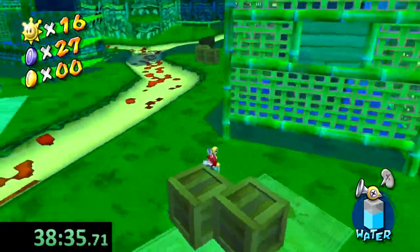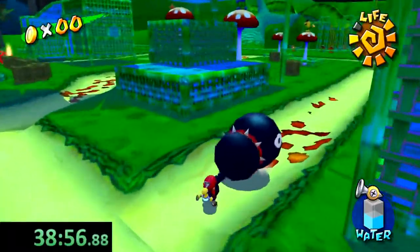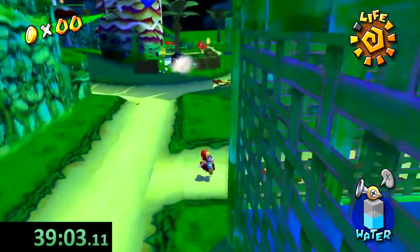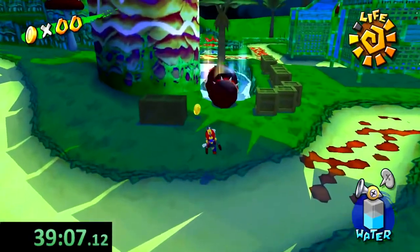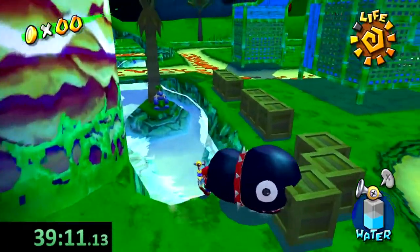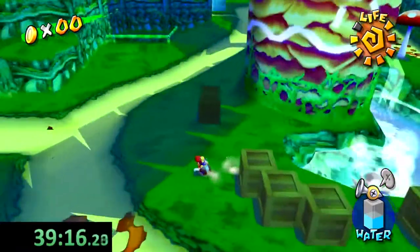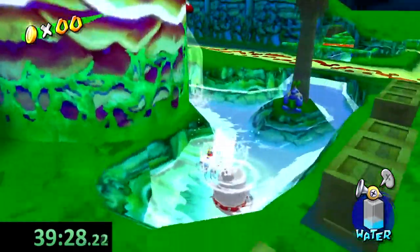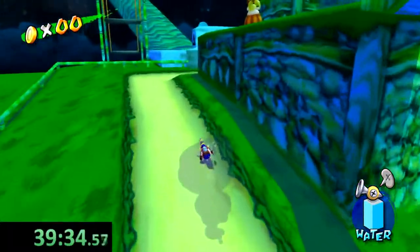We're supposed to have 32 blue coins before exiting this level. For this level, some poor Piantas' Chain Chomps got off their leash — for whatever reason they're on fire and they're rampaging over the town and people are a little worried about it. Now it's our job to deal with it, as it always is for Mario.